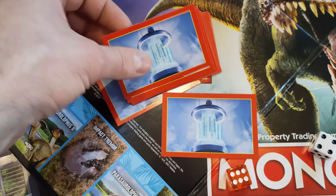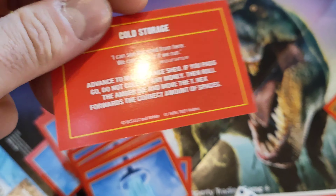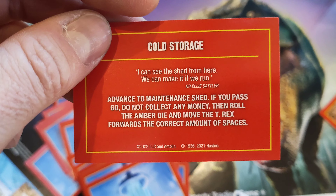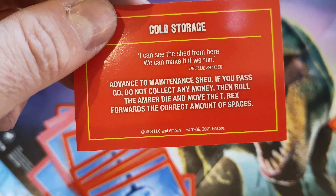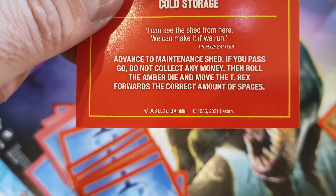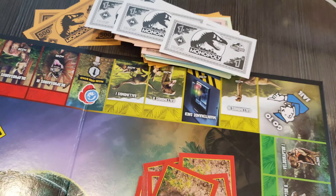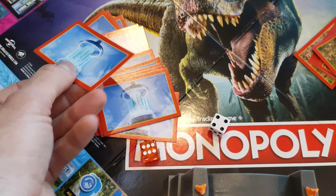Let's see what the Cold Storage one says — it does have quotes! 'I can see the shed from here. We can make it if we run.' Dr Ellie Sattler. Advance to the maintenance shed. If you pass go, do not collect any money. Then roll the amber die and move the T-Rex forwards the correct amount of spaces. Oh, there is the maintenance shed. It's my first time — that's pretty cool.